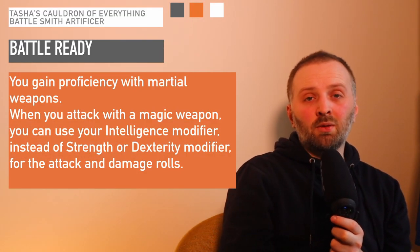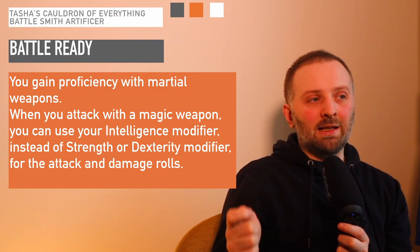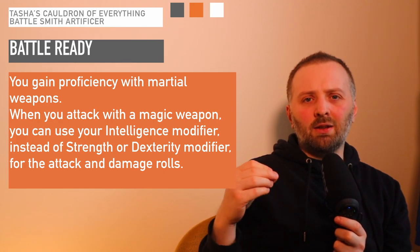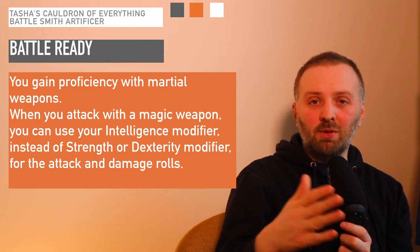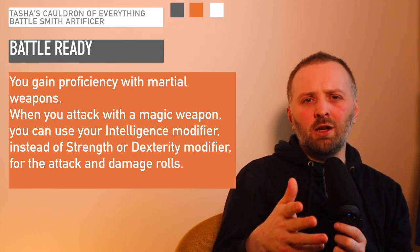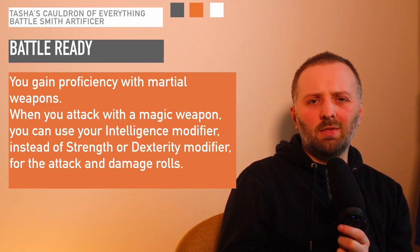At level 3, you also get access to martial weapons, as mentioned. It's worth noting that you don't need to focus on Strength or Dexterity, because you can use your Intelligence as a substitute for attack and damage rolls. This means a lot of the traditional melee classes and races are not necessary when it comes to the Battlesmith. If you can substitute Intelligence in, you can gain access to a lot of both melee and ranged. Theoretically, it's always handy to have a ranged weapon in your back pocket if you can't get close enough to the enemy.